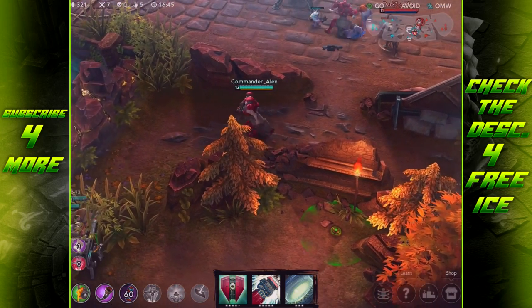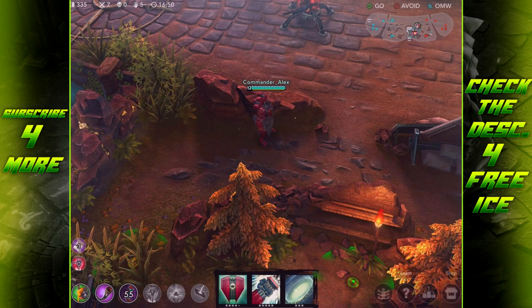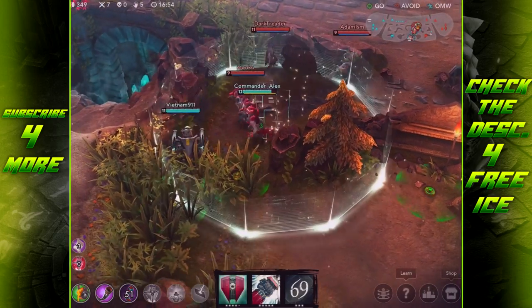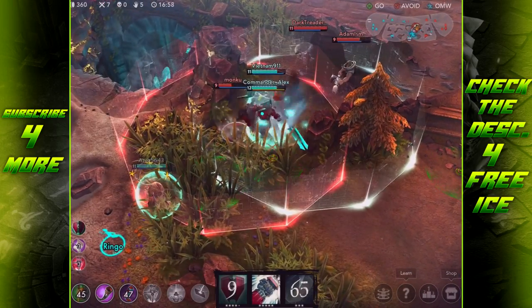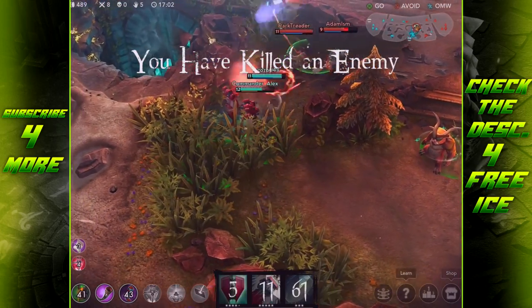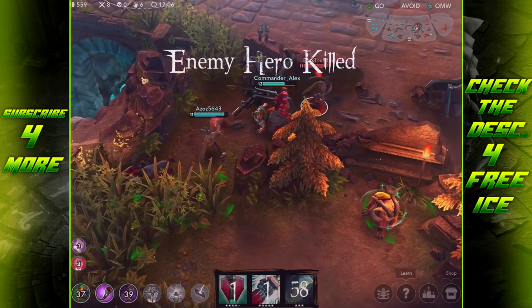I also like building boots on Arden for the mobility. Boots are pretty much a must on any character — if you're too slow you get stuck in situations you don't want to be in. Plus, if you use boots then activate Vanguard, you'll be super speedy and able to get out of almost any situation.